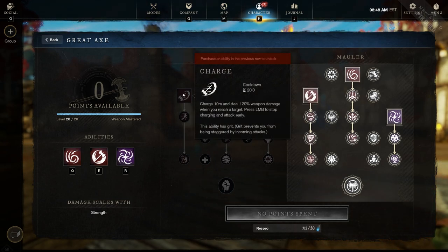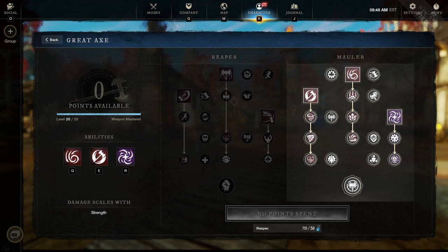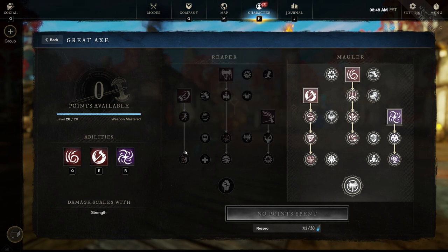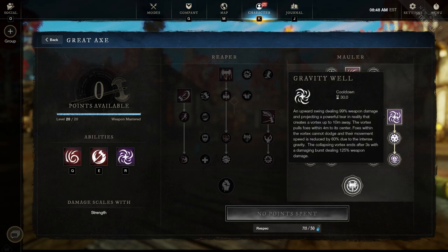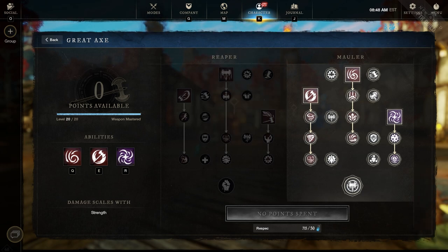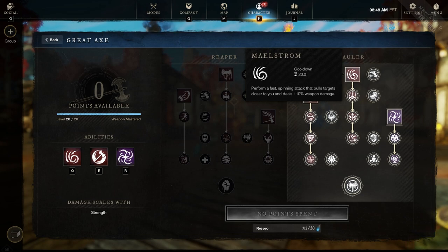I also enjoy Charge as an option — you could substitute Maelstrom or Whirlwind for it to close the gap quickly. A fun combo would be: throw Gravity Well for its range, Charge in, follow up with Maelstrom to get everyone in the AoE, then swap to your Blunderbuss and start doing more AoE damage.